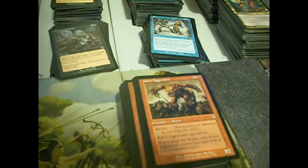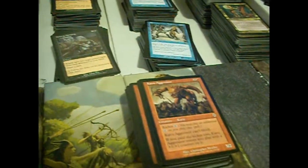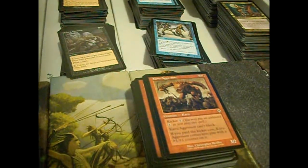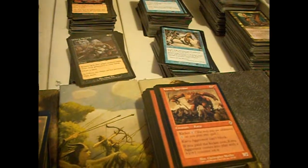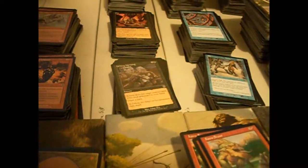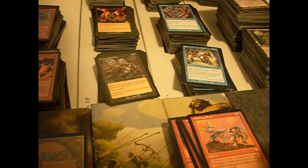Kavu Aggressor — I kind of like this guy. He's a 3/2 for two colorless and a red. Can't block — a bit of a drawback. But if you pay his kicker cost — which unfortunately is four colorless — he comes into play with a +1/+1 counter. Granted, paying seven mana for a 4/3 is not generally great, but he's a 3/2 base and has Aggressor in his name. Kavu Scout — 0/2 that gets +1/+0 for each basic land type you control.